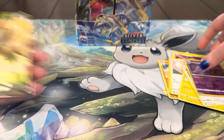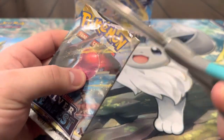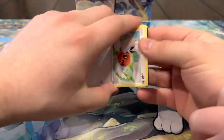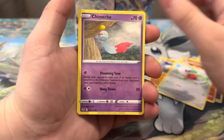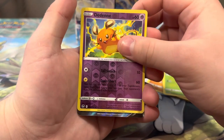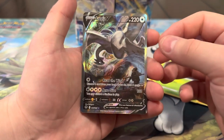Chestnut V! All right, our first ultra rare — not bad, we got two hits in a row, a hollow and a V. Let's see if we can keep it up. Can we get a full art now? We're also chasing the Lugia V-star. I cannot seem to pull that one for some reason even though it's a regular V-star. And then — oh no way, we got the Lugia! Let's go!